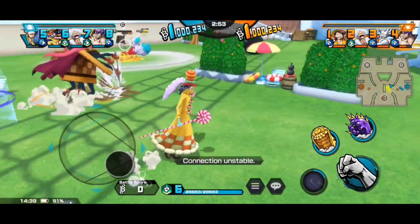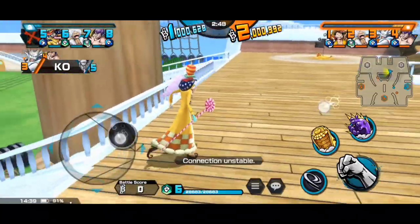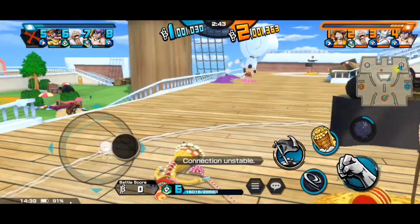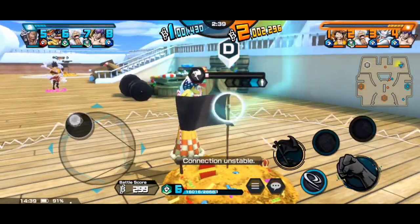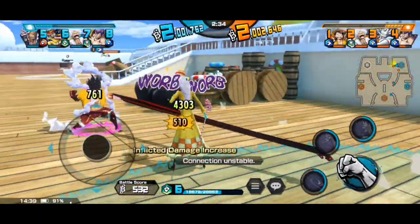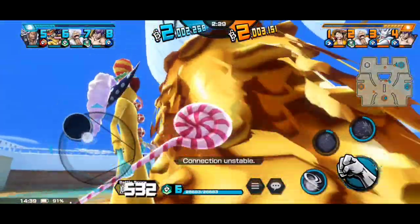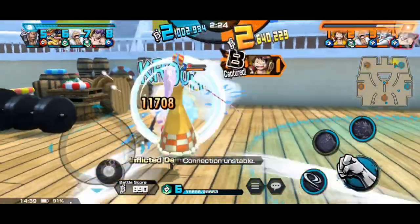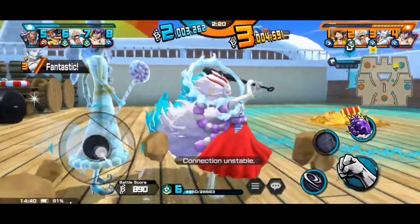I would say this is definitely mostly a runner map. You can see how far and wide the treasures are spread. To win, you're really relying mostly on your defenders or your runners — but yeah, definitely your runners because you can only try to assist them. If you get unlucky like I am here with Perospero, even Hype Yamato is able to bully him. He has fallen off from grace.